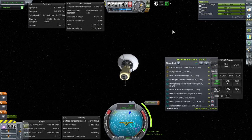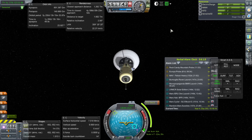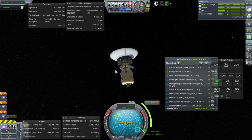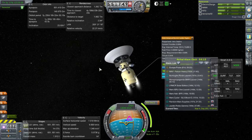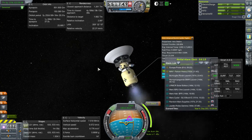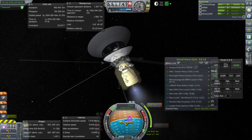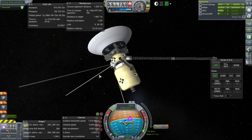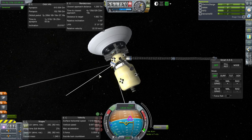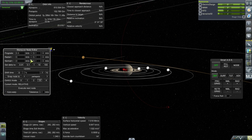This is another probe — the Rock Candy Mountain probe — and it's headed for Saturn, but it's going to take a slingshot around Jupiter to get there. It launched at the same time as the Europa probe and is aimed at Jupiter. It's now making an inclination correction, and we'll have to make sure the approach is very fine-tuned because every tiny bit of deviation at Jupiter makes a huge difference at Saturn.